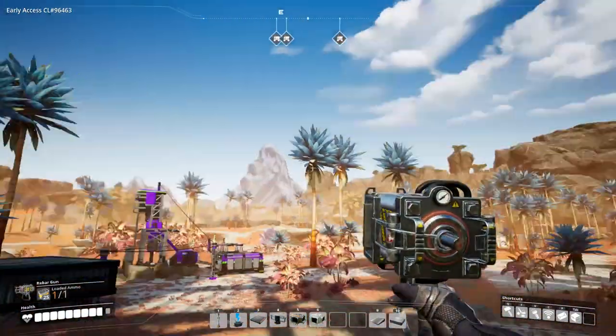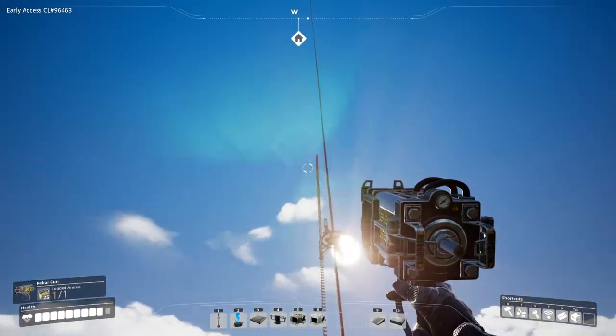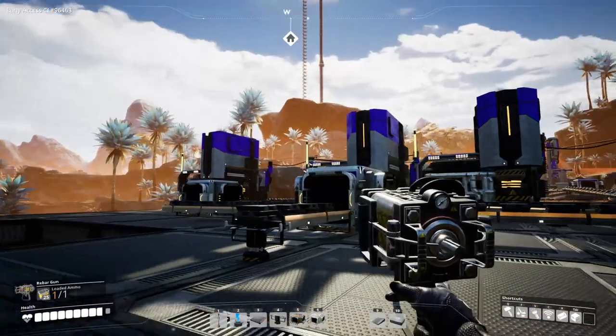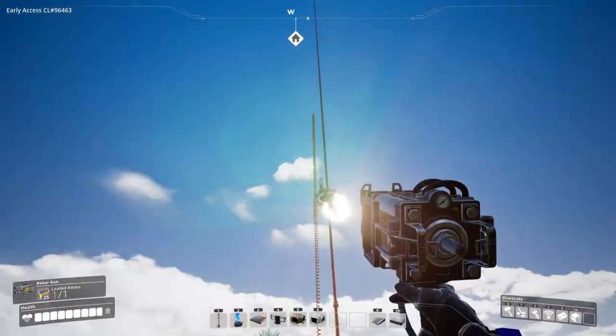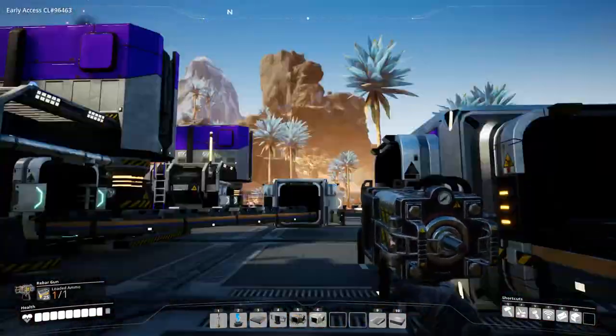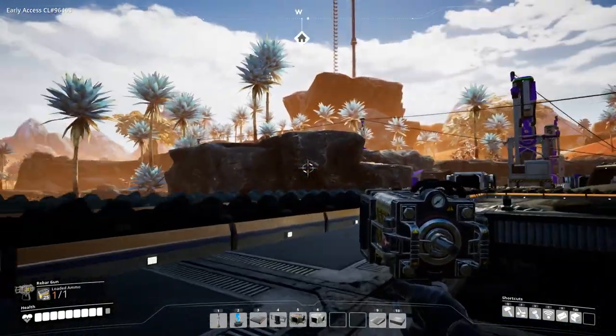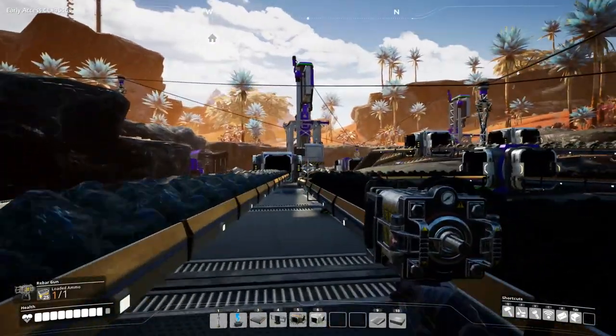Hey guys and welcome back to the blindingly beautiful world of Satisfactory. My stairway next to the space elevator looks a little unfinished, so maybe we'll be pouring some concrete into that at some point. But first we need to work on the steel factory around here, and I thought a few of you might like some idea of why we are building the steel factory.